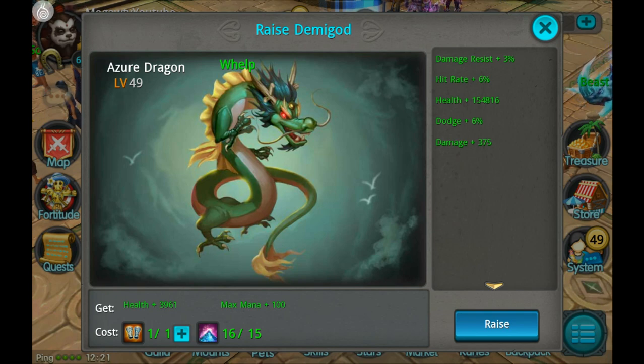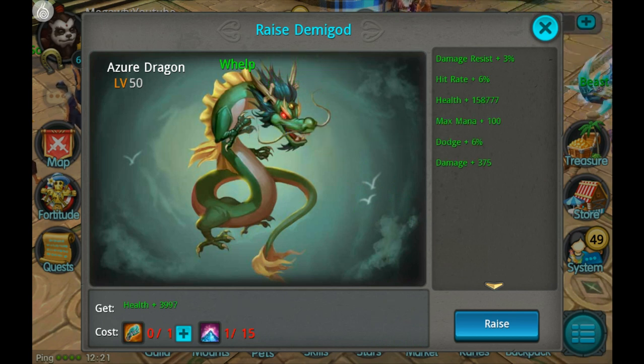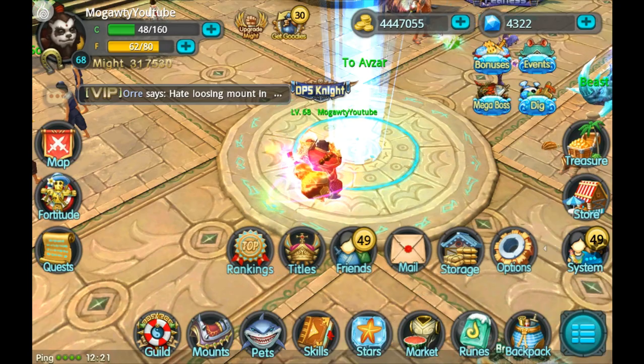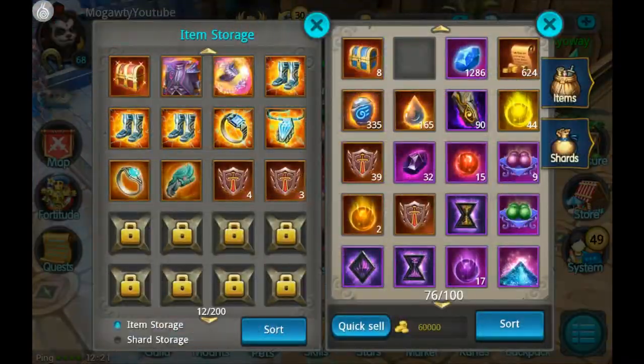So let's look at the total attributes it gives at level 50: damage resist plus three percent, hit rate plus six percent, health 158k — which is actually the main thing the demigod gives — plus 100 mana, 6% dodge, and 375 damage. So like I said, it's mostly health, but a lot of health.